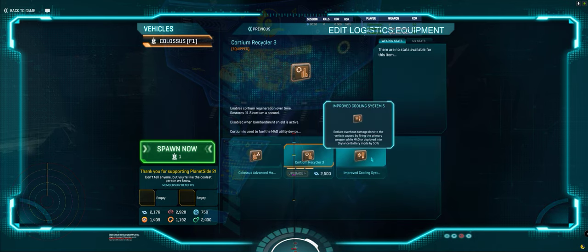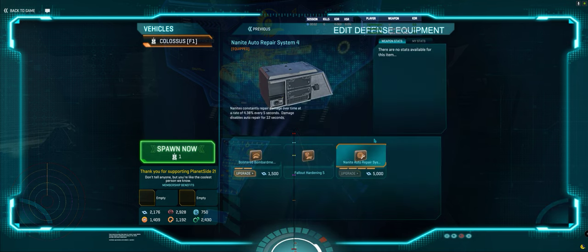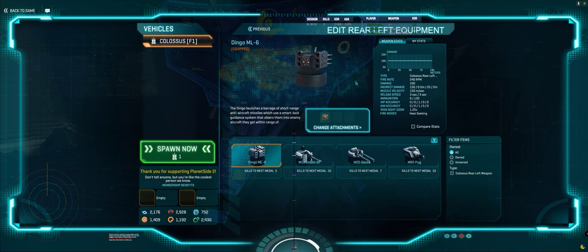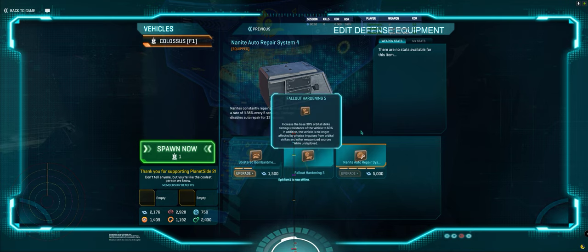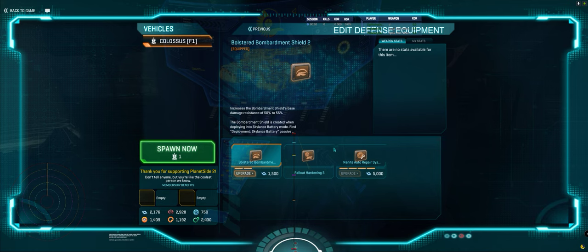That means I'm going to want a cordium recycler to keep my cordium levels up. Gnar is probably the better route here as long as I take engagements at a distance instead of trying to be up in people's faces. Dingo — I don't know, there's so much ruin maneuver that dingo might not actually be a smart maneuver route here, but I'm going to keep it anyway just in case because I have three Geckos helping me out. I'll roll with Gnar because Bolster doesn't really do much for me.